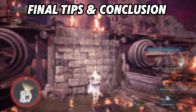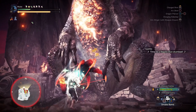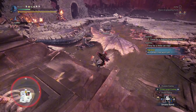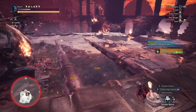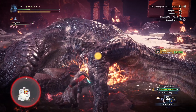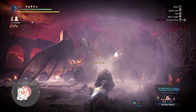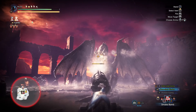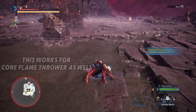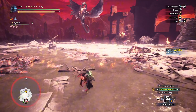Final tips: you can put Fatalis to sleep before activating the Dragonator, and it will actually double the Dragonator's damage. This applies to any monster — put them to sleep and hit them with any environmental damage source and it doubles. The ballista can also be aimed at his head for extra damage; you might get an initial head break if you have Heavy Artillery. Also, there's a rock in the middle of the map — if he does a flamethrower and you're in a bad spot, you can hide behind it and be safe.